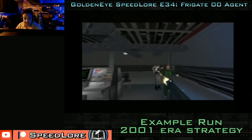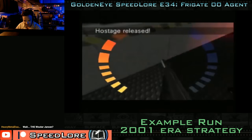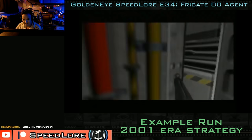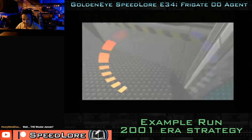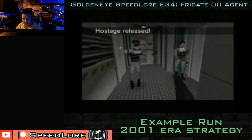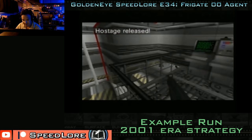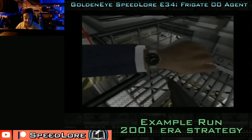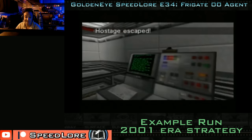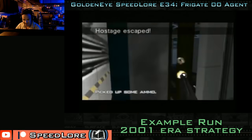I played a run in 1:23 using the strategy that Wouter and maybe Sterling would have used. You leave the boat and do these two agent hostages first, then come down. The guards on 00 are pretty accurate so you will get hit. The engine room hostage is a good one to save — the one saved first is actually the slowest one, and we'll get into hostage routing later on.